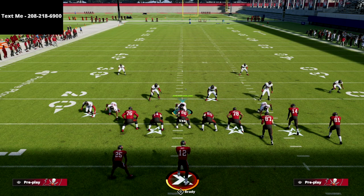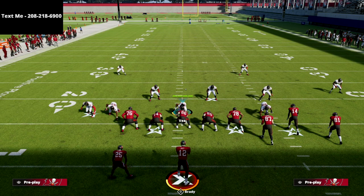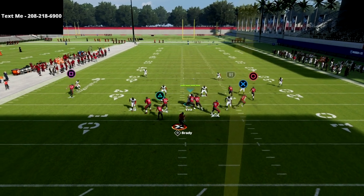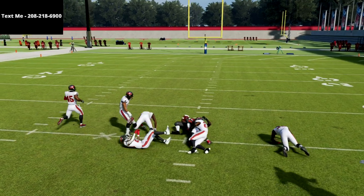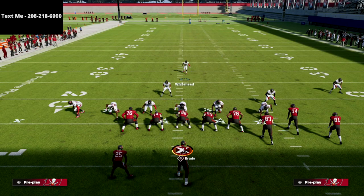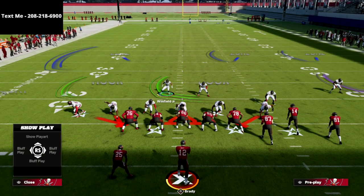A lot of people will say that to defend bunch with match you just need to put that inside safety on the bunch side on a deep half. That's a decent adjustment — it does help in certain situations — but it's not the only option we have. I personally like to show blitz because as long as that cornerback on the right side is not pressed, he doesn't give up a touchdown. You can see right there — he recovers and there's no touchdown.